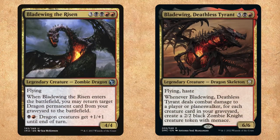And then we have the Blade Wings in this deck. Blade Wing the Risen is going to reanimate dragons and pump them. Blade Wing Deathless Tyrant is going to make us an army of Zombie Knights.